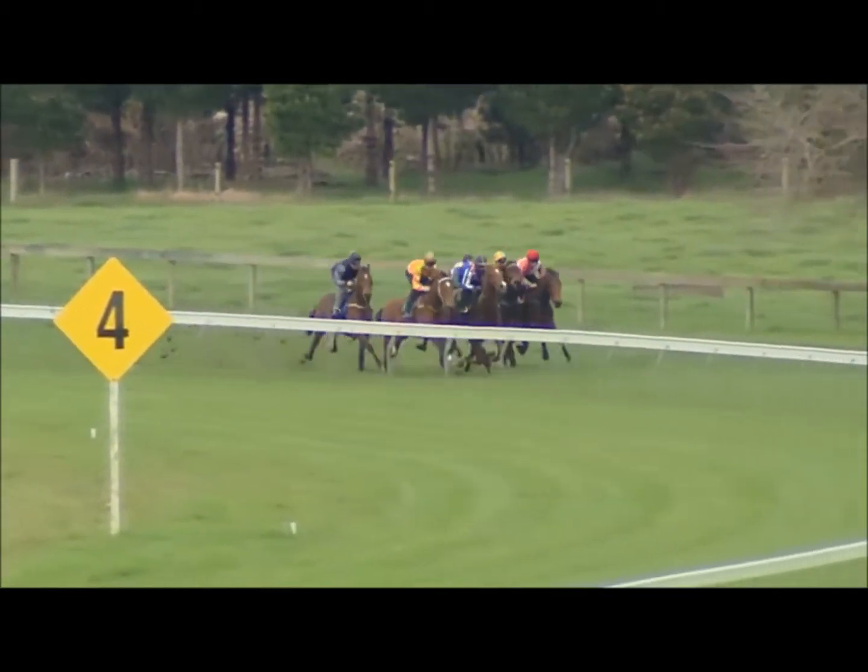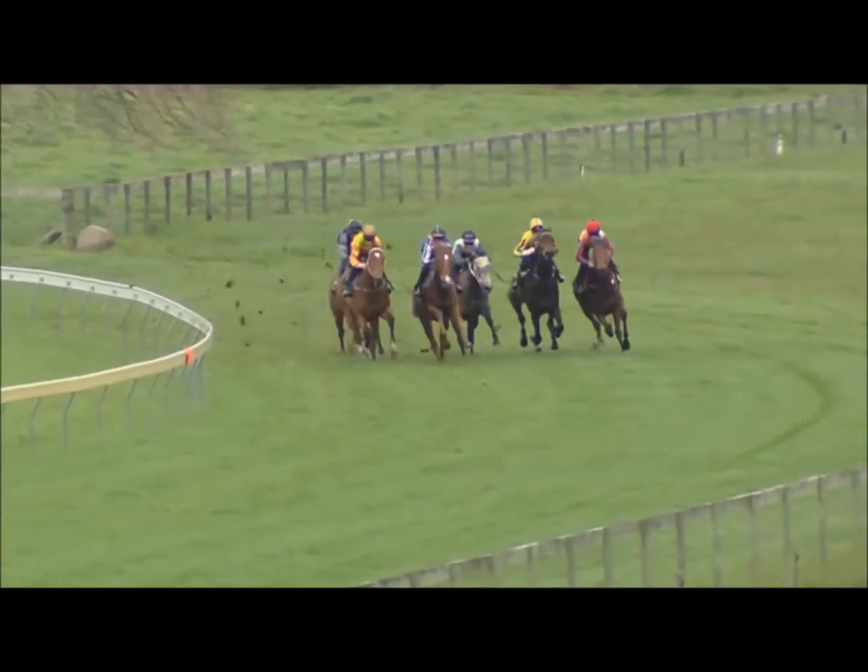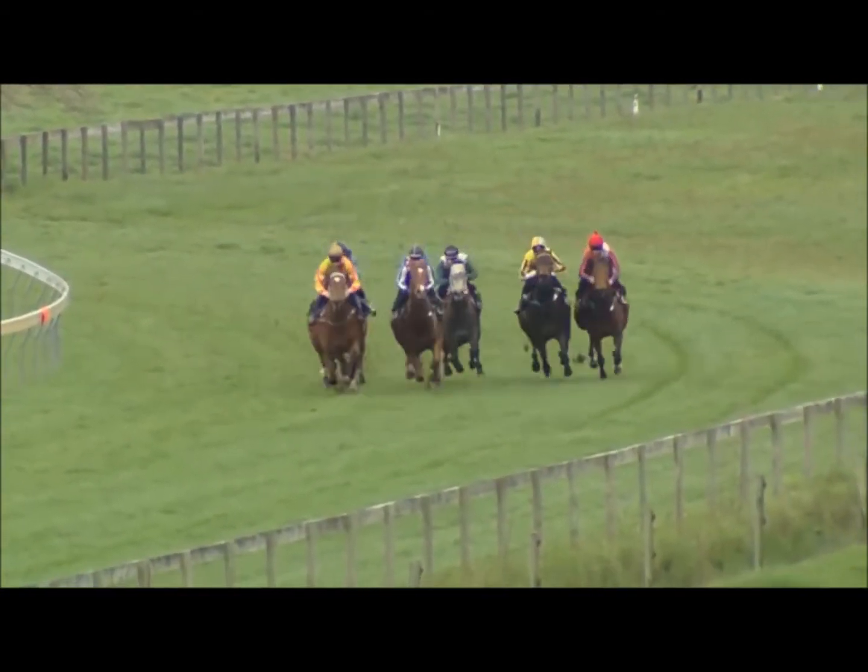It's only about three lengths covering them as they run up towards the corner. Around 450 to go and it's Ottavio now sailing through on the inside to take over from the Red Giant.